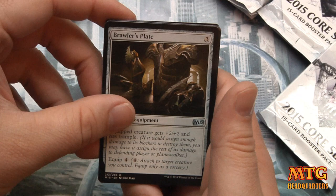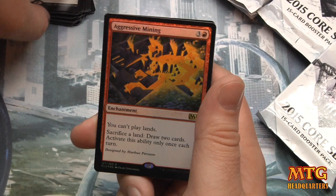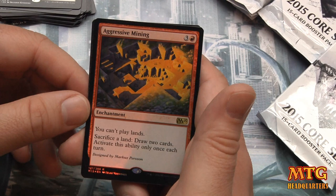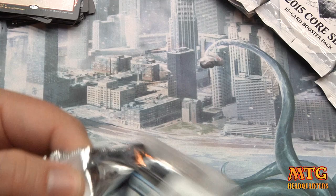Jorubai Murk Lurker, Brawler's Plate, Zathrid Skyblade, and Mass Calcify — destroy all non-white creatures. And our rare — foil rare — is Aggressive Mining, designed by the Minecraft guy. Four mana: you can't play lands, sacrifice a land to draw two cards. Only once each turn. And a squid token.